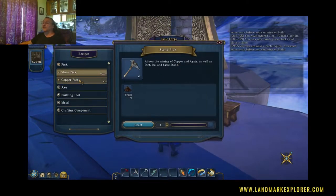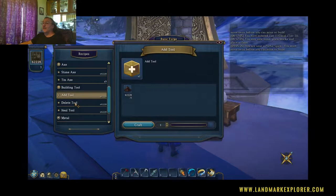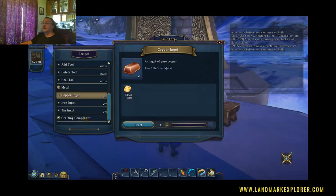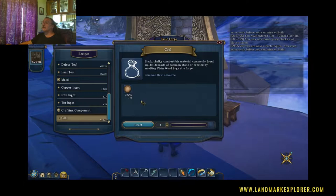You click on the Stone Forge and it allows you to make a stone pick and a copper pick, then you can make a stone axe or a tin axe. Building tools will let you make an add, delete, and heal tool. It'll also let you refine your metal, turning your raw materials into ingots and crafting components. It'll tell you how much coal you've harvested so far.